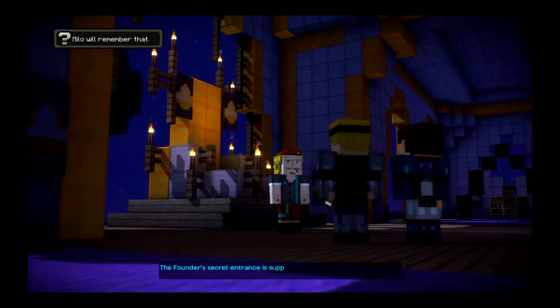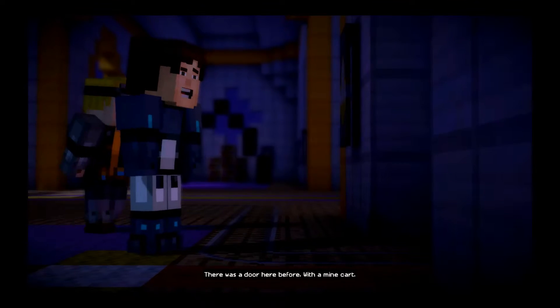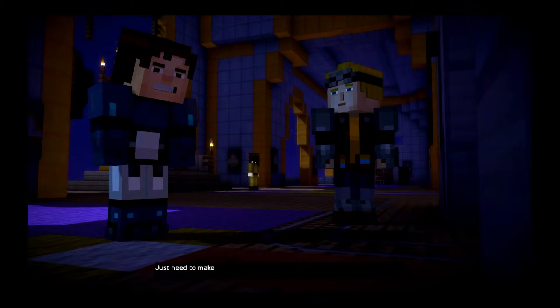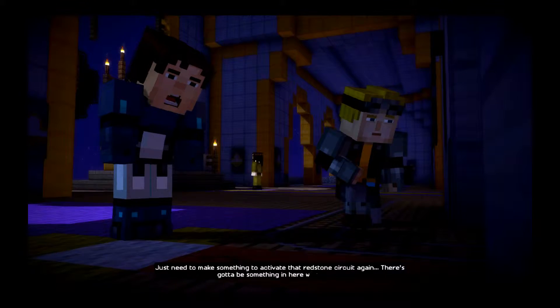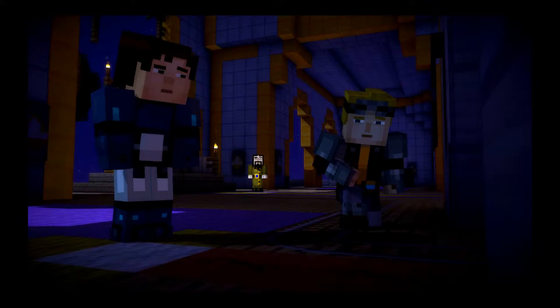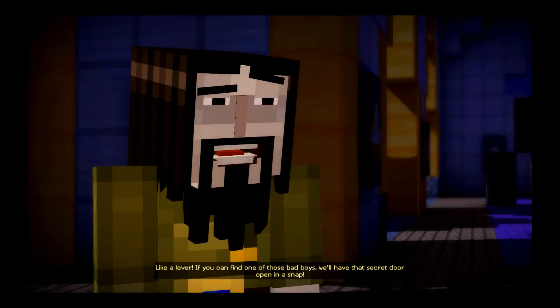The Founders' secret entrance is supposed to be somewhere in this throne room. Behind the bookcases — down there? Yeah, there was a door here before with a minecart. What happened to it? We just need to make something activate that redstone circuit again. There's gotta be something in here we can use, like a lever. If you can find one of those, we'll have that secret door open in a snap!